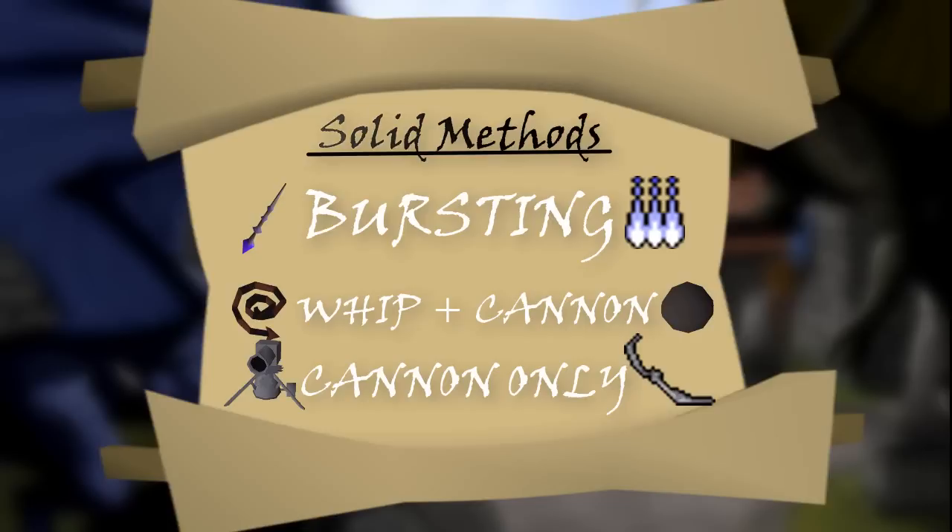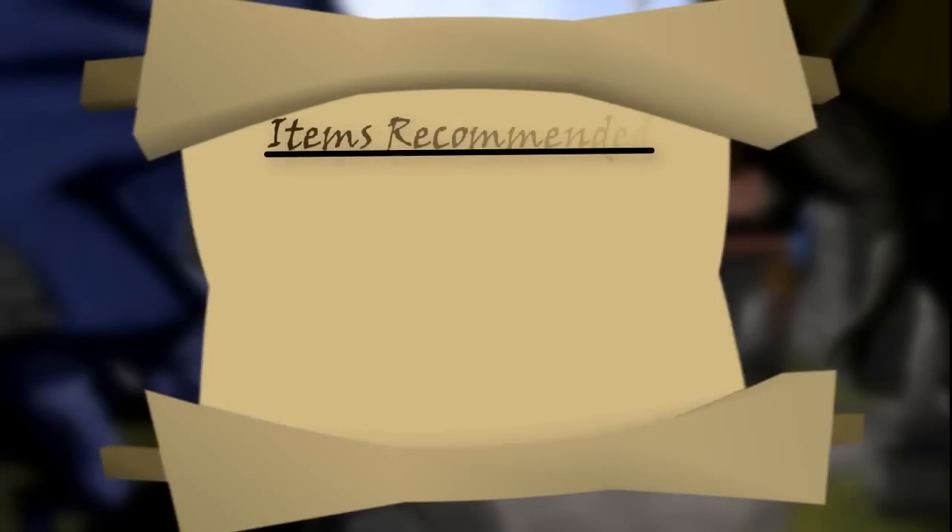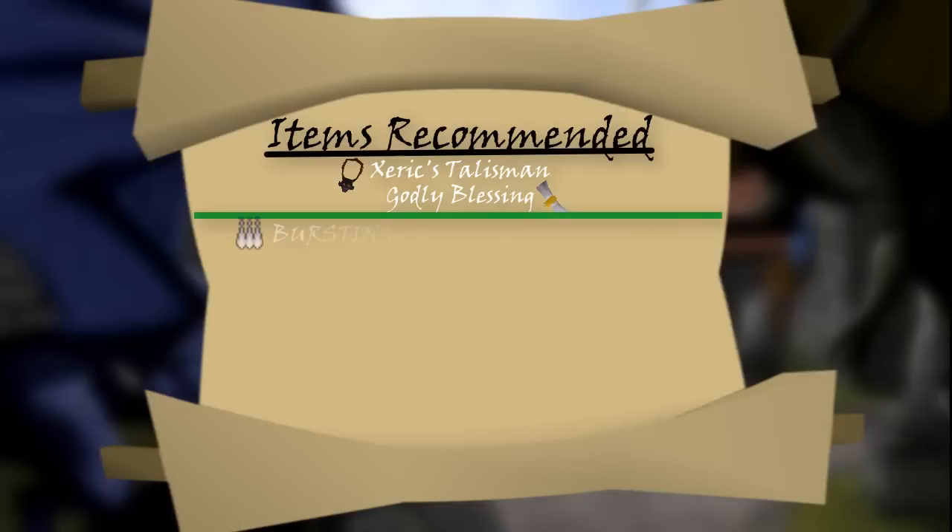Because there are so many ways to do this minigame, I will recommend items for the best methods that I know of. Regardless of what method you are doing, a Xerix Talisman to teleport around Xeia, as well as a Blessing for more prayer bonus, will be helpful. If you are using the Bursting method, which I think is the best, a Rune Pouch is very valuable.